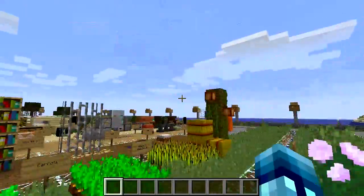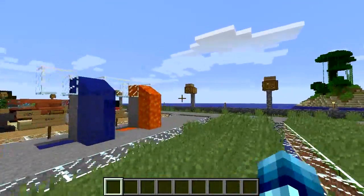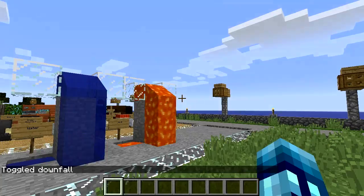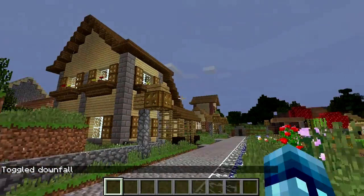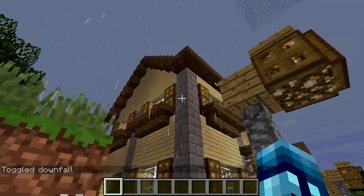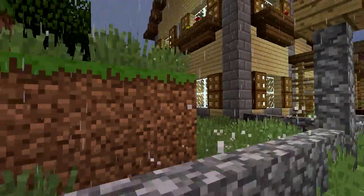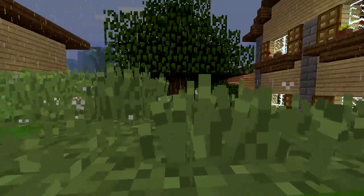Fire crackling sounds are a lot more realistic, as well as the realistic thunder sounds. I'm going to toggle downfall — apparently the rain is much more realistic too. Yes, the rain looks great! Remember before it was kind of blue? This is almost clear, like it is in real life, and yeah that looks a lot better. I like that a lot.